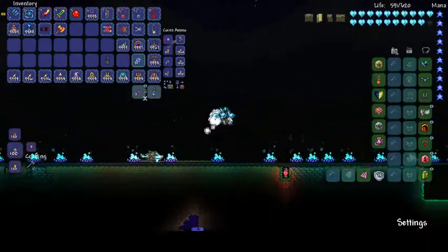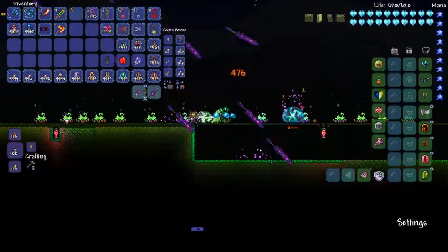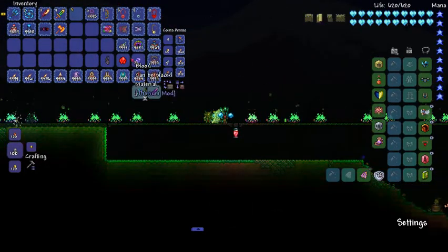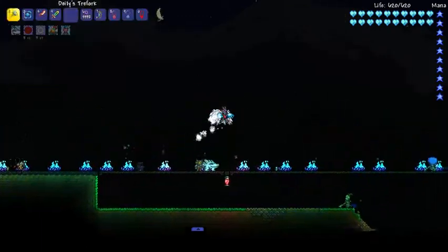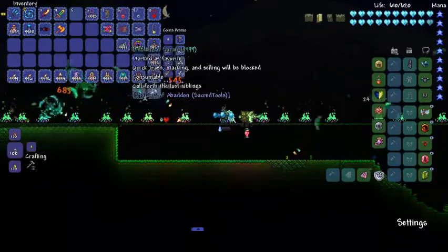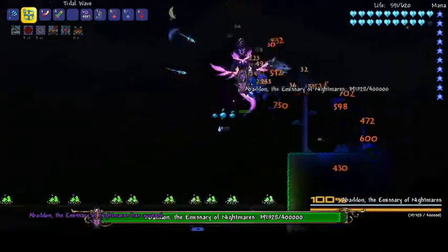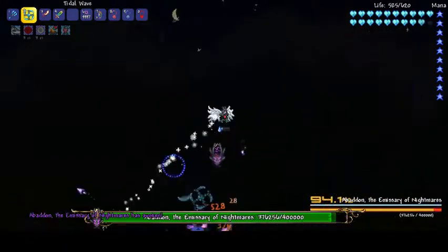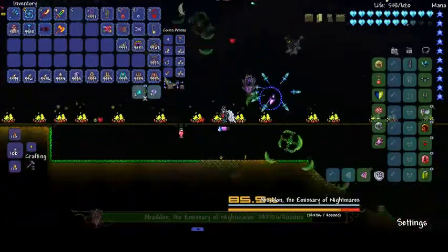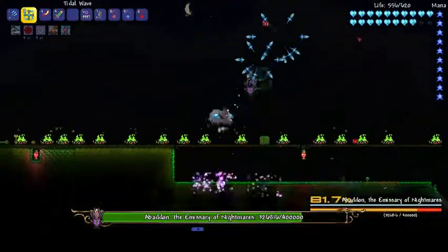The Daidis Triforque is cool actually - if you right-click it sends a bunch of daggers coming down. We do also have Ancients Awakened in this modpack, which I've never used before. That drop was a Vortex item from Shadows of Abaddon. Now we're going to try the same boss fight but with the Tidal Wave instead. I'm not sure how this is going to work. These do quite a lot of damage - the Daidis Triforque does 473 damage and the Tidal Wave does 319, so I'll need to use the Amulet to increase damage.